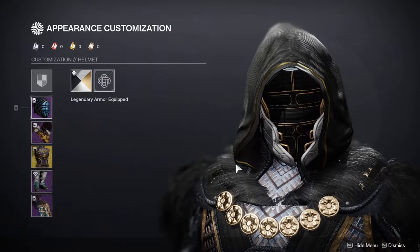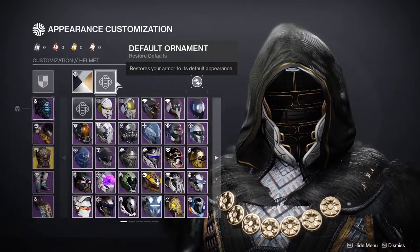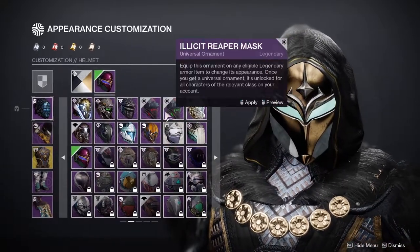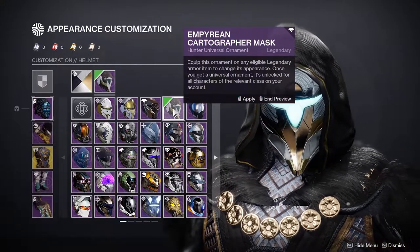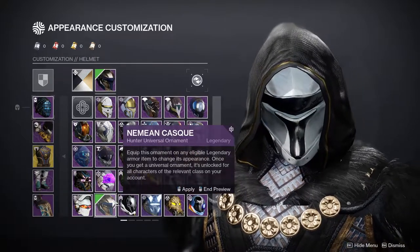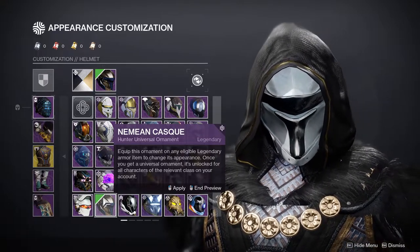For the helmet we're using the helmet from the seasonal activity of Season of the Chosen — the Prefacture set I think it's called. Definitely one of my favorite helmets. This isn't the last helmet I considered — I thought about using Shadow's Mask, the Iron Fellowship Cask, the Pathfinder's Helm, the Waylorn's Iron Mask, the Empyrean Cartographer, the Mask of Optimacy, and Lux Visage — which I love but doesn't look Iron Banner-ish. I also considered the Nemian Cask, but I would have chosen it only if it were gold. I already talked about the shader choices for the Nemian set in my Eververse armor set video — link below.